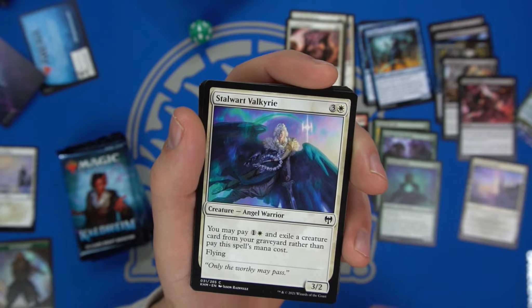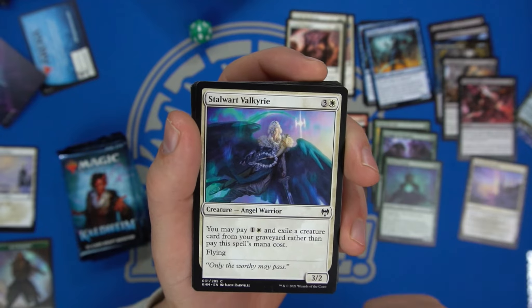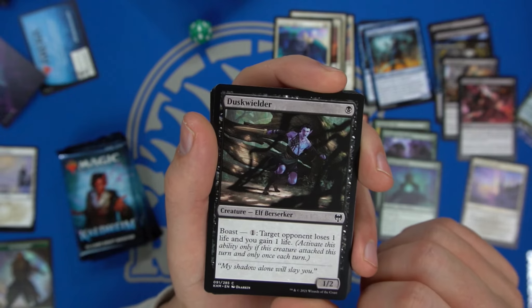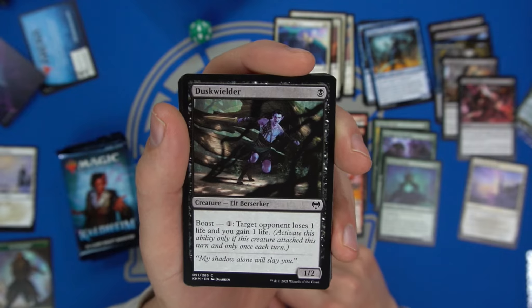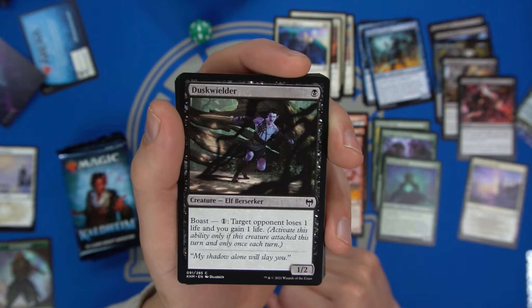If you have a creature in your graveyard, Stalwart Valkyrie is a huge upside — put out a three-two flyer on turn two if you traded your one-drop. Then we have Dusk Wielder — target opponent loses a life and you gain one life. It requires you to keep pumping into it, but it's a way to get through some evasive damage.